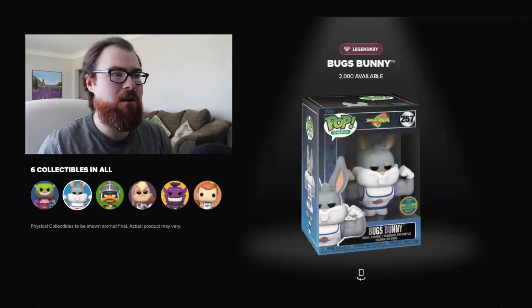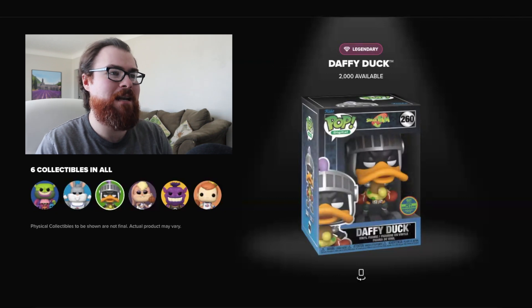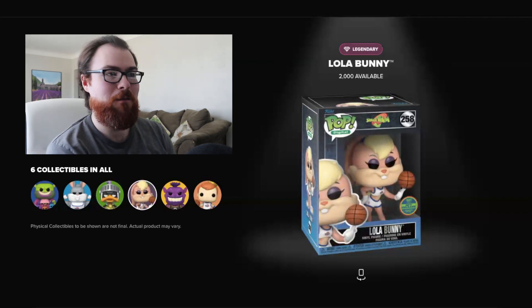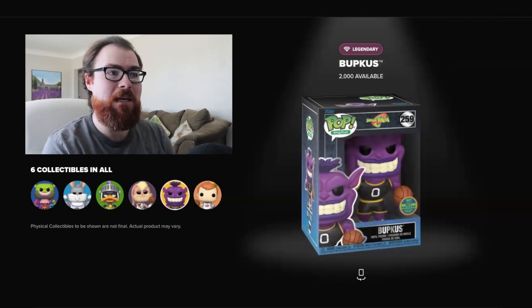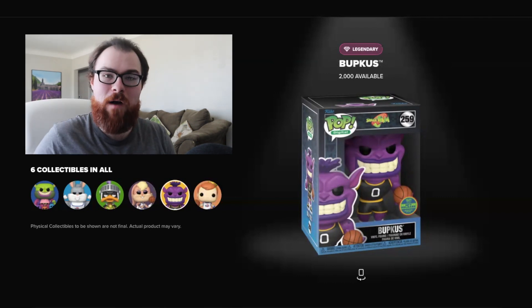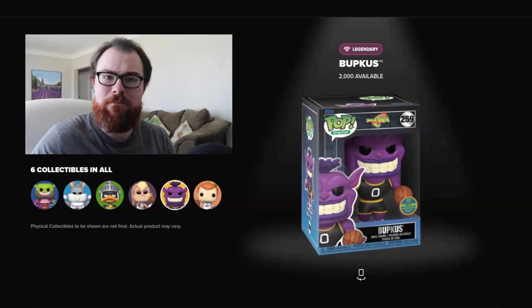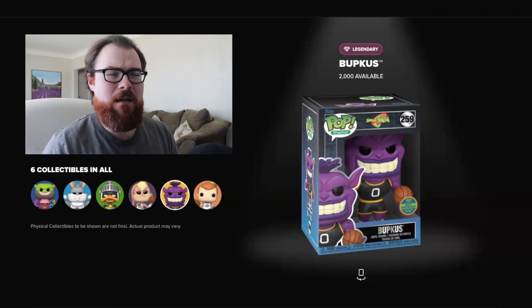Moving on to the legendaries, which are 2,000 pieces each. First off we have Bugs Bunny — he's super jacked, that's pretty decent. Next up we got Daffy Duck in the knight outfit with the little floaty around his waist, that's pretty funny — probably my favorite legendary. And a lot of people's favorite, Lola Bunny in that very attractive attire. Last but not least for legendaries we have Bupkis, originally named the M2 Purple Monstar. The drop notified people on Discord that the name was changed to Bupkis, though there is an M3 Blue Monster pop and M2 made more sense.